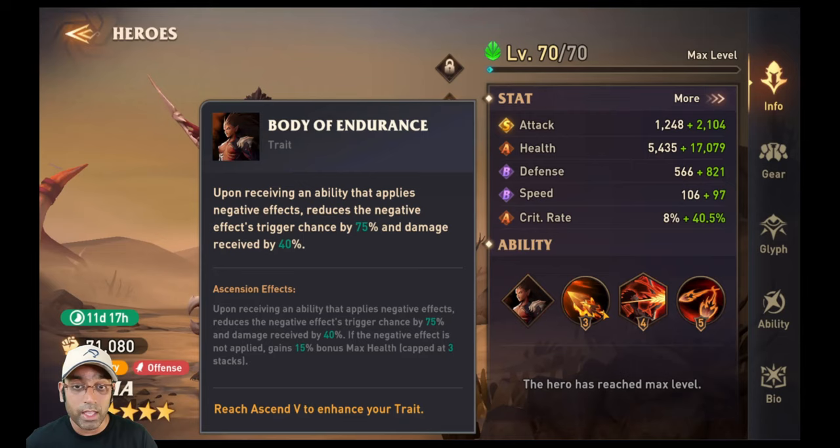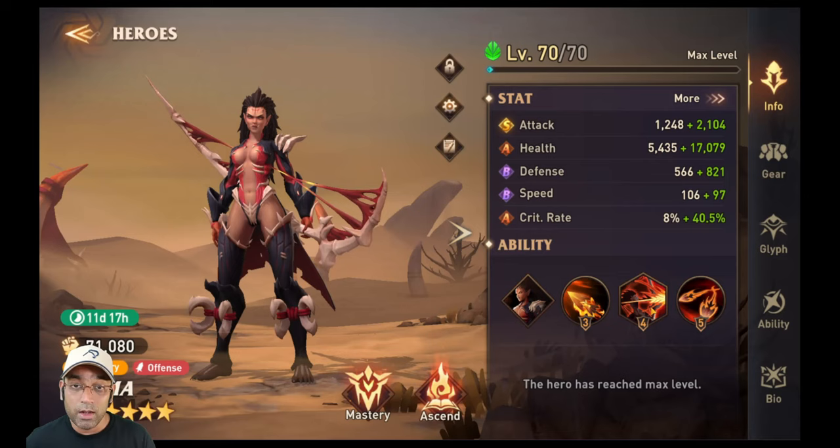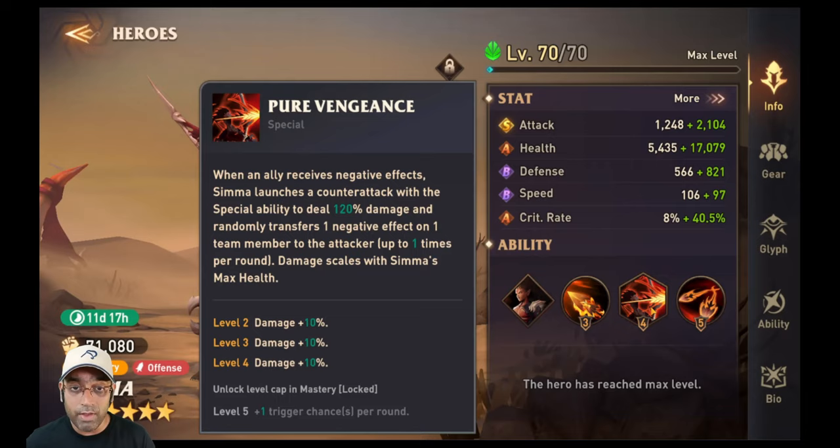Her basic ability deals 120% damage to one enemy and applies crit rate down for two turns. Her special is quite good: when an ally receives negative effects, Simma launches a counterattack dealing 120% damage and randomly transfers one negative effect from a team member to the attacker — up to one time per round. The counterattack is what matters most here. The damage also scales with Simma's max health, so the higher her health, the more damage she deals.